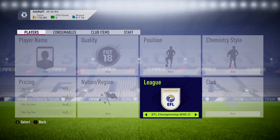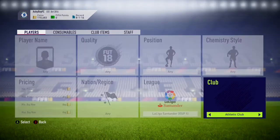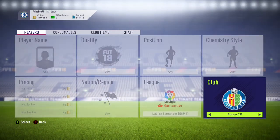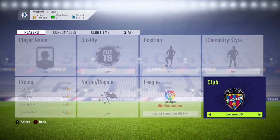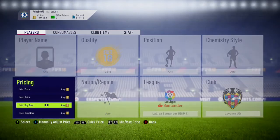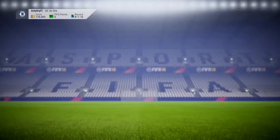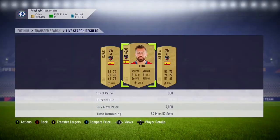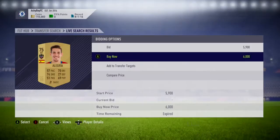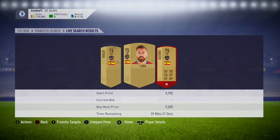I'm going to be sniping players and making about 8k-9k profit — it's one of the best trading methods on my channel so far. They're going to be from Levante UD, make sure they're golden, and then snipe them for about 7k and under to make profit, or even 8k and under. These players pop up really fast, but the only thing is loads of people know about this trading method.